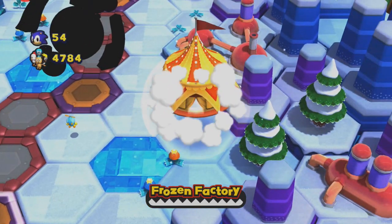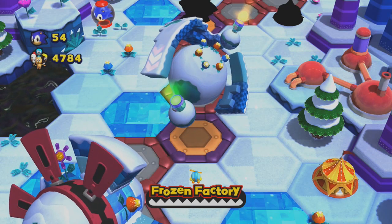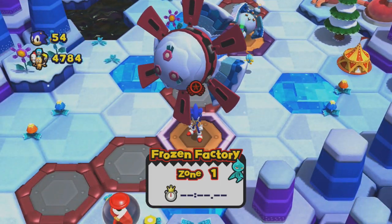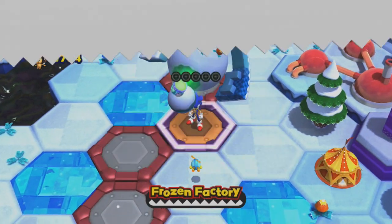Aloha everybody and welcome back to part 11 of Sonic Lost World. We're still going through Frozen Factory and now we're approaching Frozen Factory Act 2, which is a little gimmicky. And we're going to be meeting another of the Deadly Six.